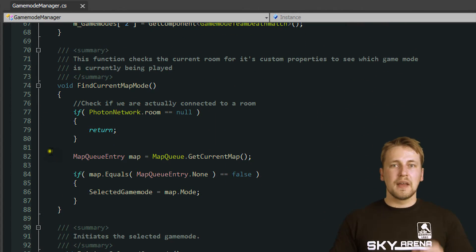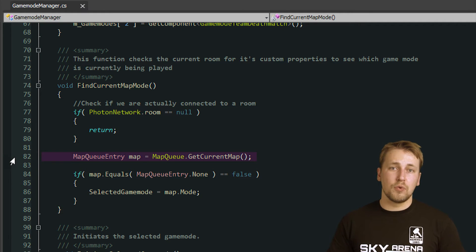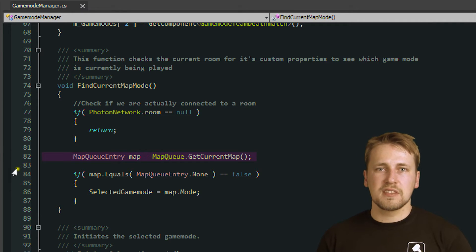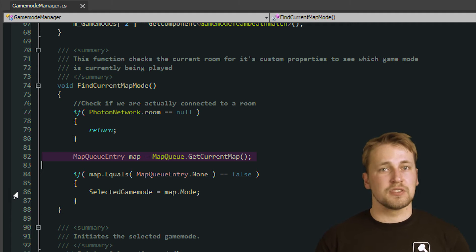When a new map is loaded, this class finds out which mode is active by accessing the room's custom properties. Each room exposes the current map queue and which entry is currently being played, so this is a simple case of accessing the custom properties of the current room.